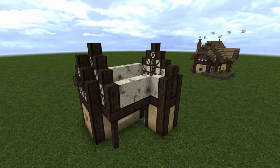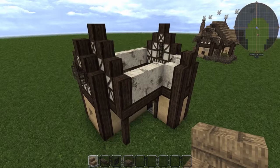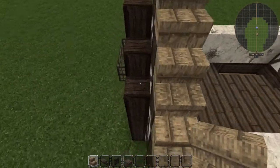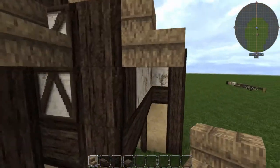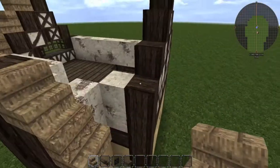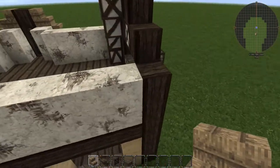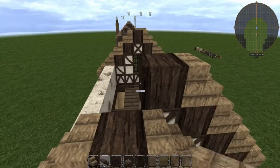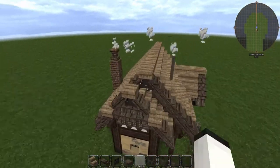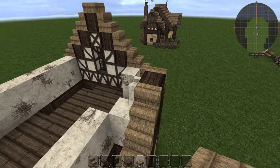Now we're going to do the next part — the beginning of the roofing and the gables, along with any more second floor details that we need to do before we continue on to the next part of the build. To establish our gables, we're going to place our thatch on the roof first. Make sure that we have one block overhang over the sides; these are quite critical when creating a nice thatched roof design on these types of houses. We need our slabs on here as well — we definitely need our slabs.